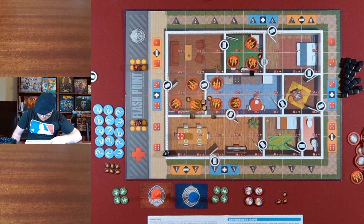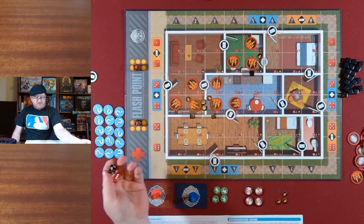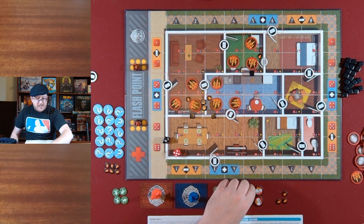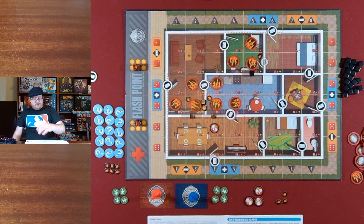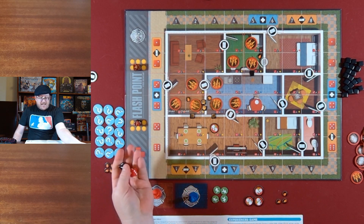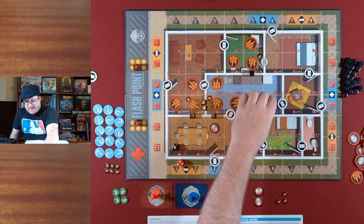Now we've done our initial explosions, so now we place the hazmat markers. We have four more random dice rolls. As long as it's not on fire, it will get a hazmat piece. And if fire ever enters the space where the hazmat is, you get a bonus explosion. Hooray.